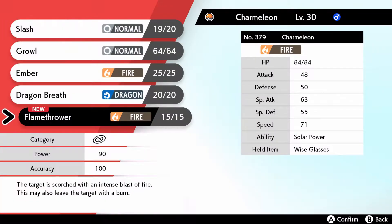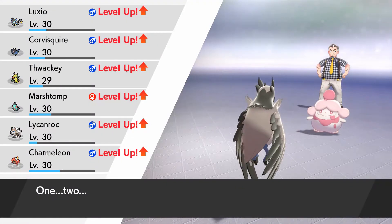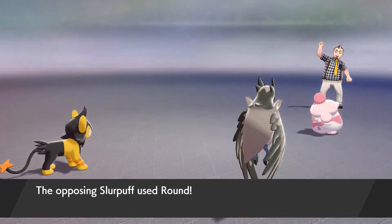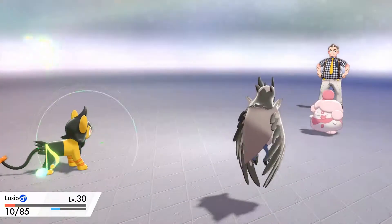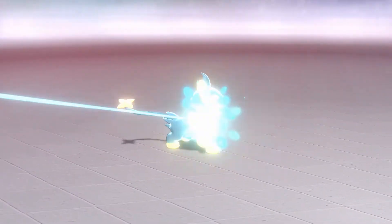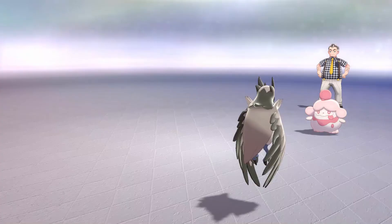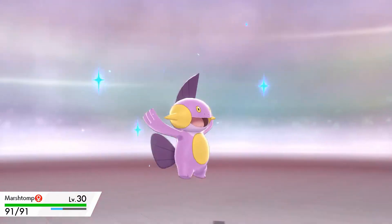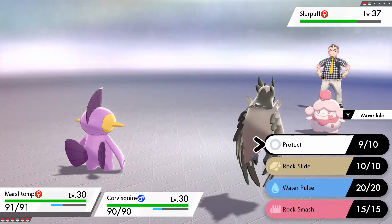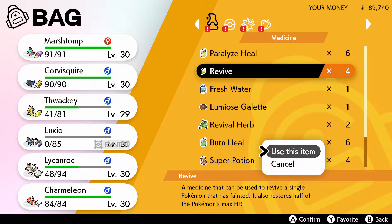Now we want to learn Flamethrower — this is perfect. Ember is too weak and we needed a strong special attack for Charmeleon with STAB. But Energy Ball takes down Luxio — this cannot be. So I'm going to bring Marshtom again as a decoy. We know they're most likely going to target it, so we'll use Protect and I'll use this turn to revive Luxio.